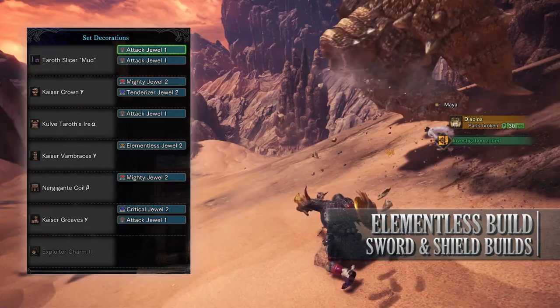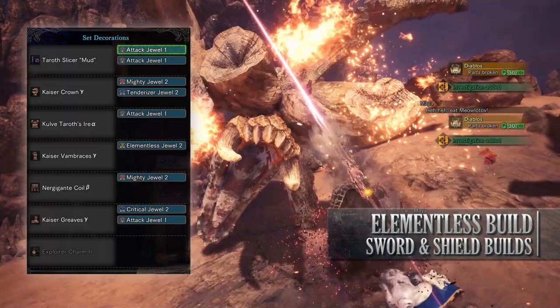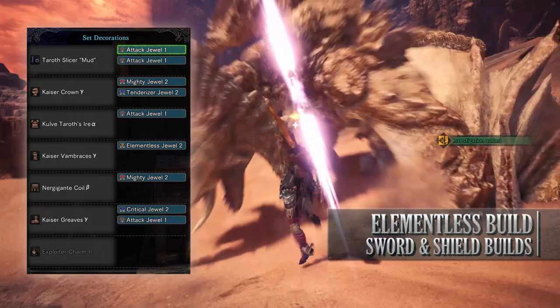As for the jewels, the first mandatory jewel would be the Elementalist jewel. This boosts the attack of weapons that have their element or ailment hidden. Afterwards I've gone for DPS focused jewels: a Tenderiser jewel to max out Weakness Exploit, Mighty jewels to add some Maximum Might, Attack jewels to boost the Attack Boost level of the build, and a Critical jewel to max out Critical Boost.